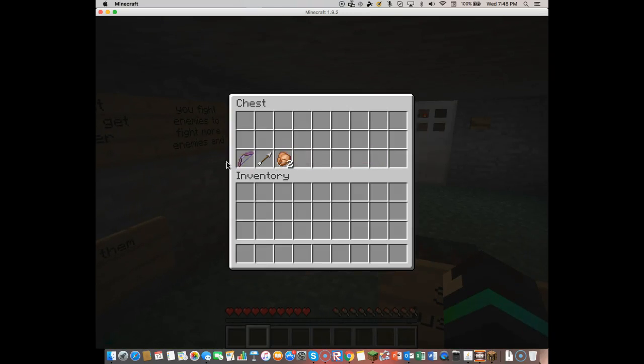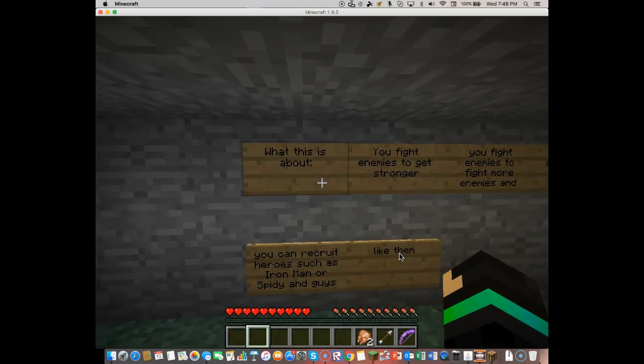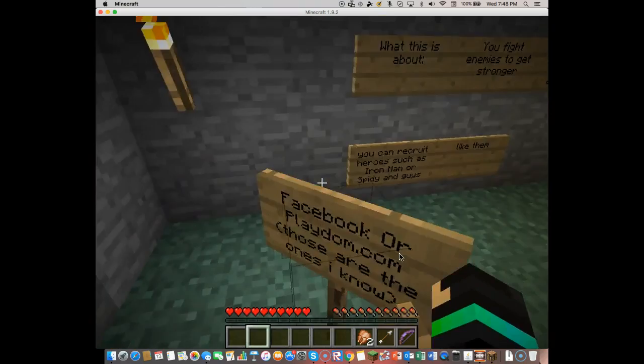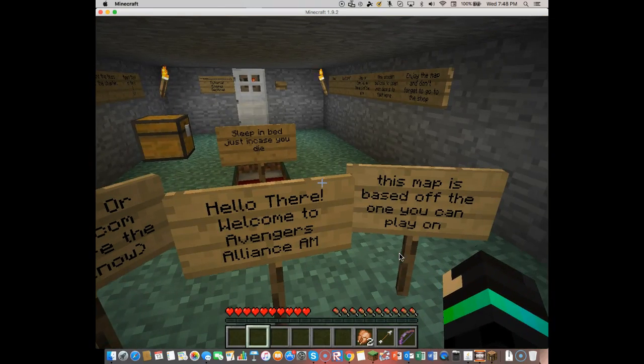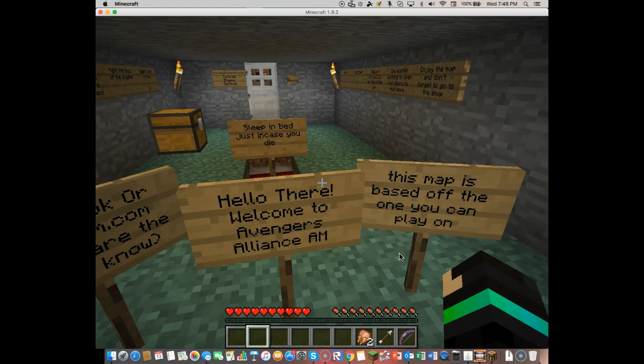So what do we have in this chest first? Infinity... there we go. Needle gun. Whatever. These look like the rules. Hello there.